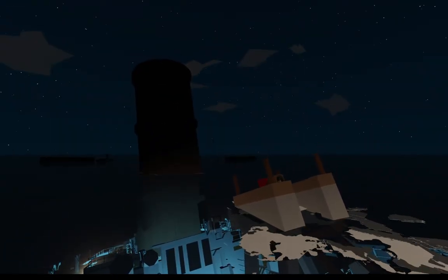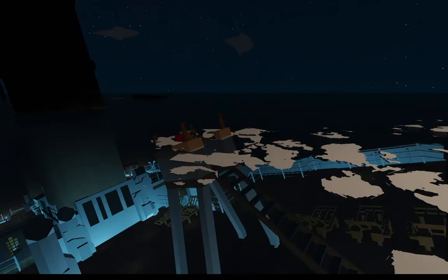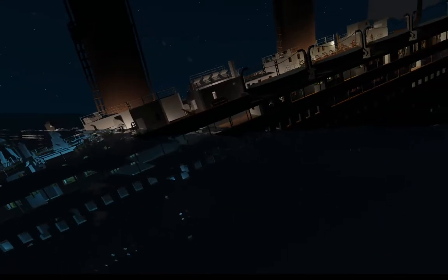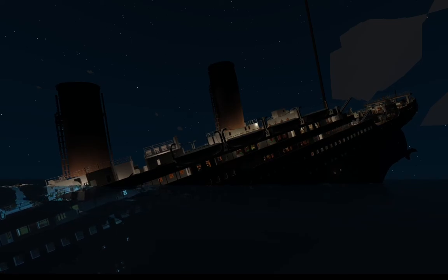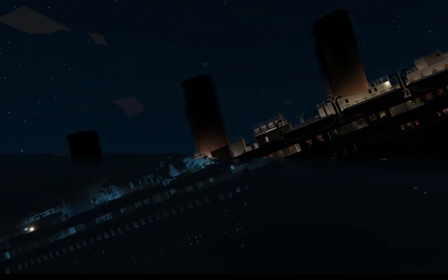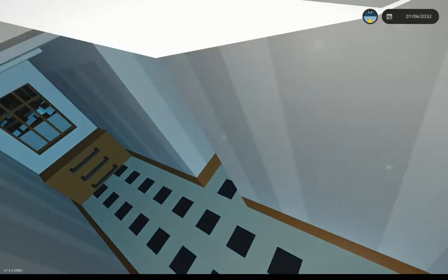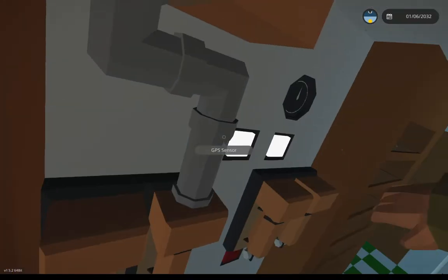There goes the compass tower. We are only eight minutes into this video — good lord, this thing sinks so quickly. The ship's rear end is up in the air. Compass tower is underwater so lights go out. Fireboxes too.